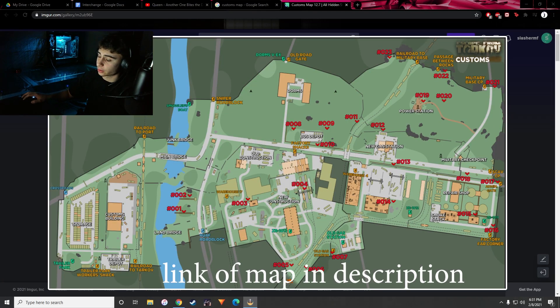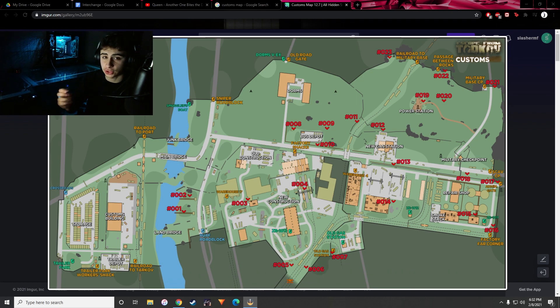Right now we're going to be taking a look at the Customs map. For newer players, they'll be confused mainly on spawn points, extract points, best places to loot, and how everything connects. In my mind when I'm playing Customs, I think of four main areas — that's just how I break it up, some people might have different strategies.